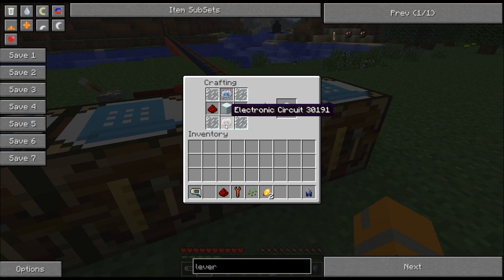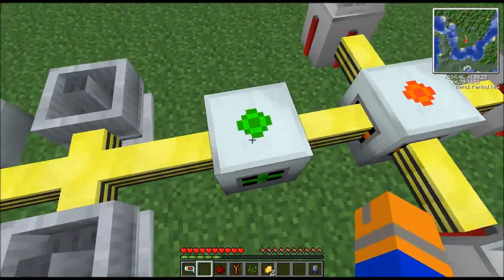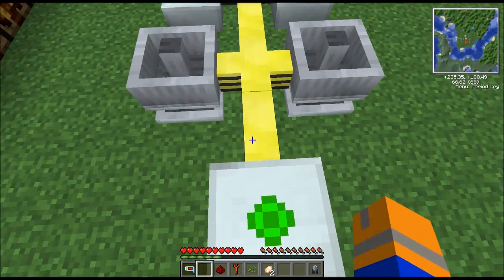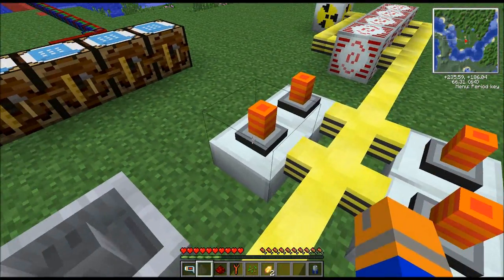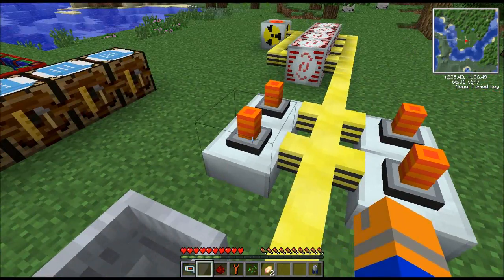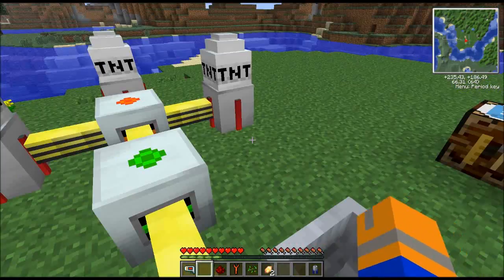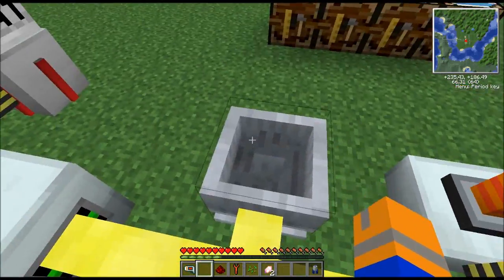Do not forget the advanced circuit and the electronic circuit, because switching them creates a totally different block. The control block needs to have a clear connection line to both radar dishes and the laser defense systems. It must be this way, or it cannot communicate with them and send the signals to target a particular missile received from the radar dish.